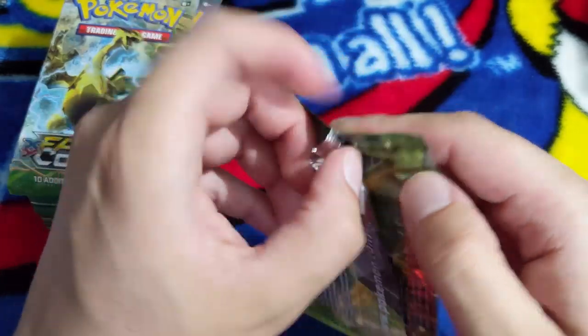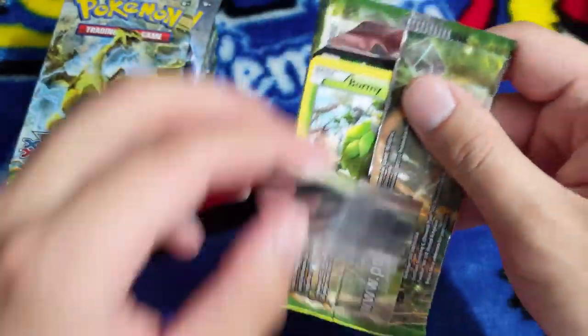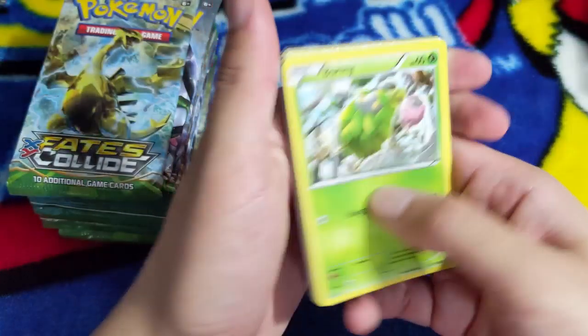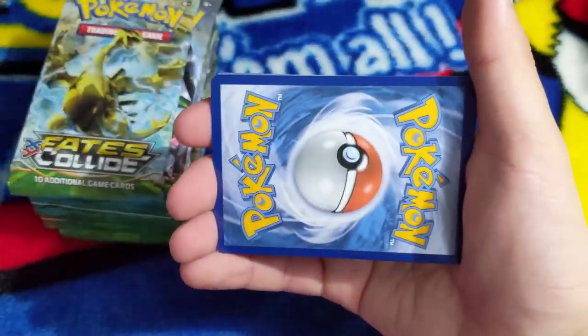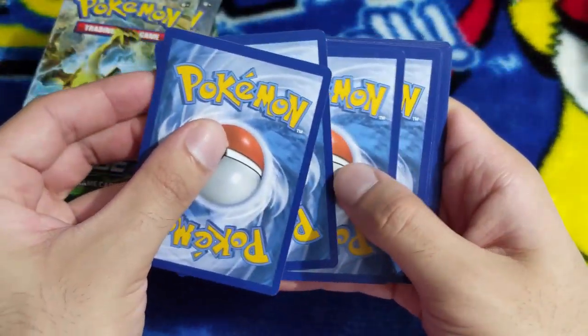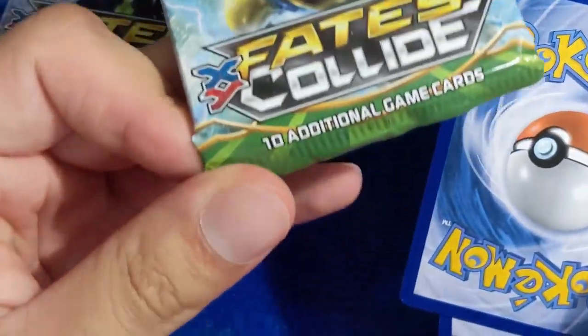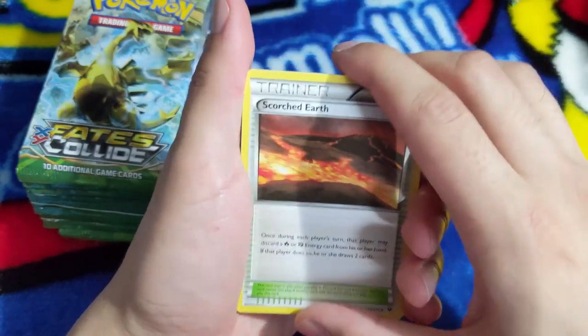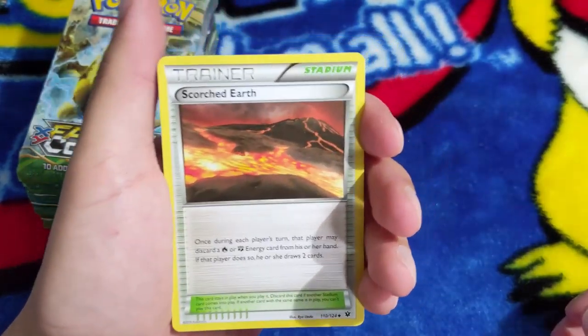I know this is a starter Pokemon but this is super easy to take off. I'm gonna guess three cards - yeah, let's just do that. I don't know what the rare card is going to be in this pack but we'll play it by ear. All right, so we have Scorched Earth...